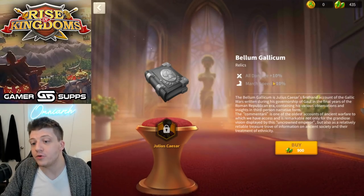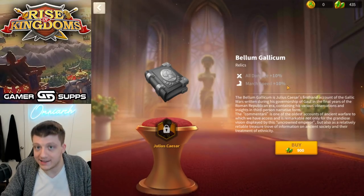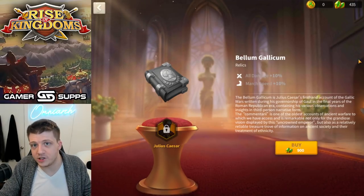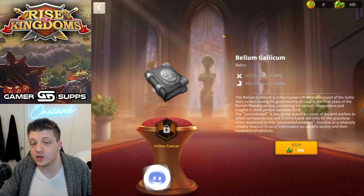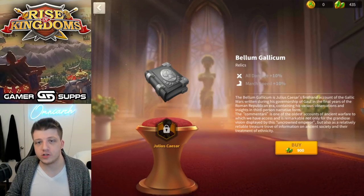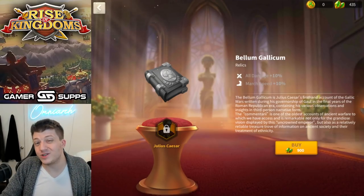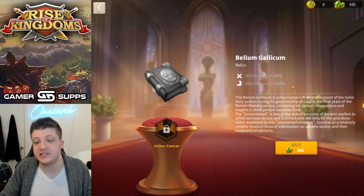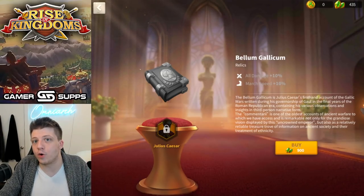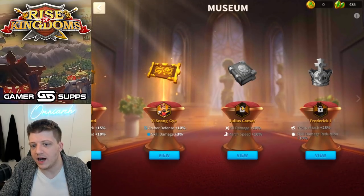The march speed from his relic is nice since Caesar is very slow, but realistically this doesn't move the needle at all. You could have probably tripled these numbers — 30% increased damage, 30% march speed — and maybe people would test him out. But there's just nothing there. He's hot garbage, deserves top three, maybe even number two. He, Ragnar, and Barca are all sort of interchangeable — all terrible commanders — but Caesar's relic is the worst of the bunch. It's just not even close to enough.